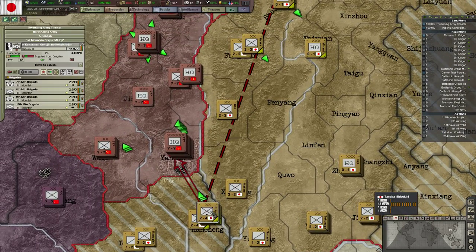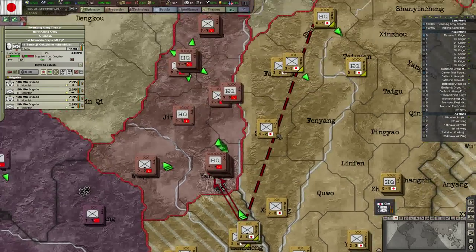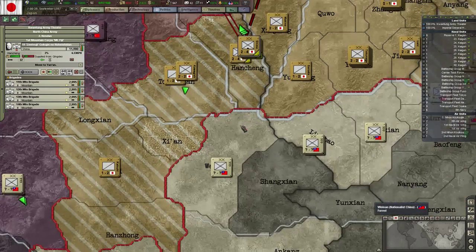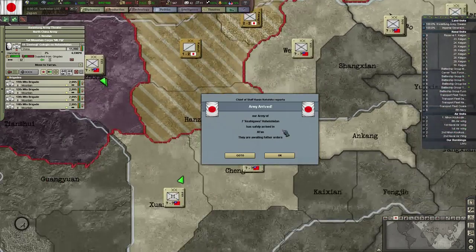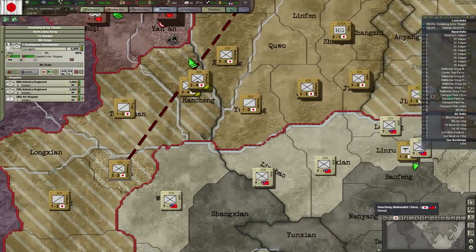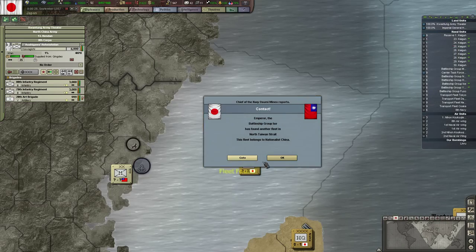Won the battle of Yan'an. The question is how long will they take to get there — fourth of October according to this, but might be sooner. That's their only victory point anyway, so when we have that it should be fine. Xi'an — our infantry has arrived here. Contact — another Chinese fleet.